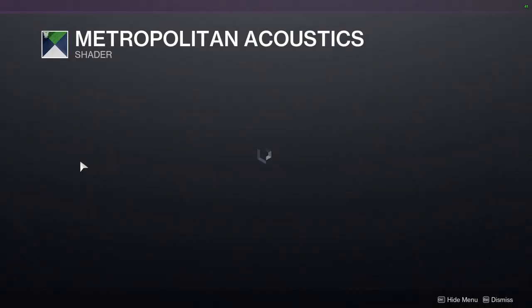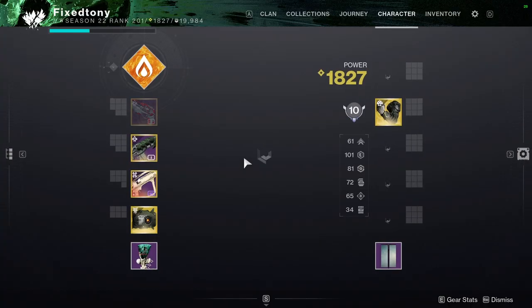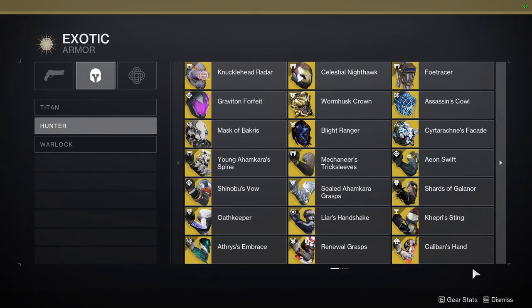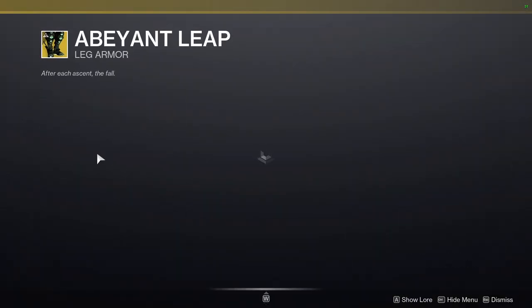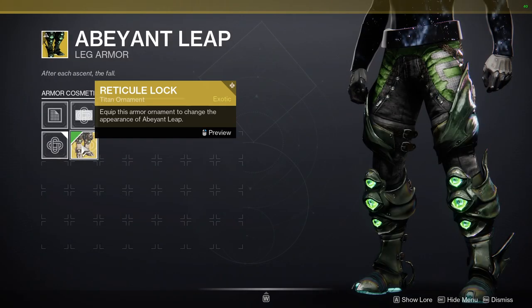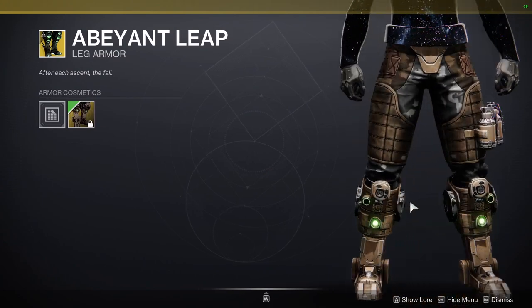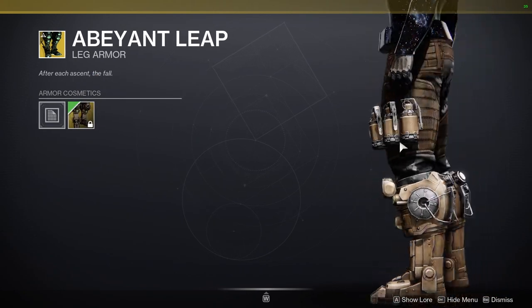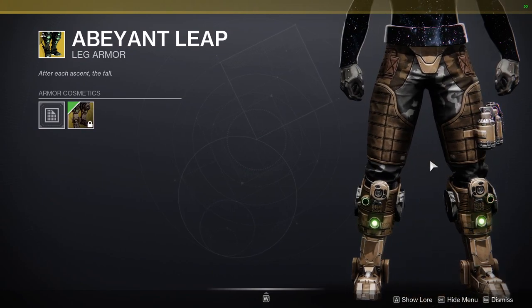Then there's Metropolitan Acoustics, which I'm not the biggest fan of. Titans and Warlocks — I did not forget about your pieces. They look really really cool and I've made sets for them as well, but I'll save those for the video. These are for Abeyant Leap specifically — the tactical-looking one. If you're interested, definitely get these. It changes the Abeyant Leap's base look so much and gives it a new look — I made a whole tactical look for it because that's just the vibe I get.